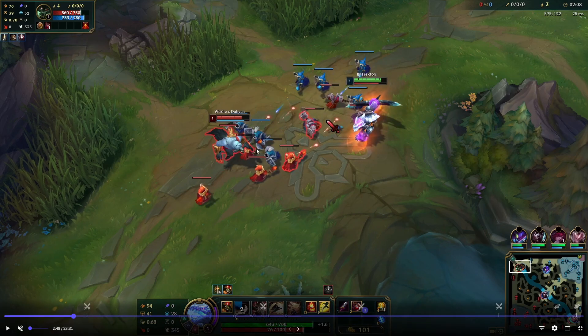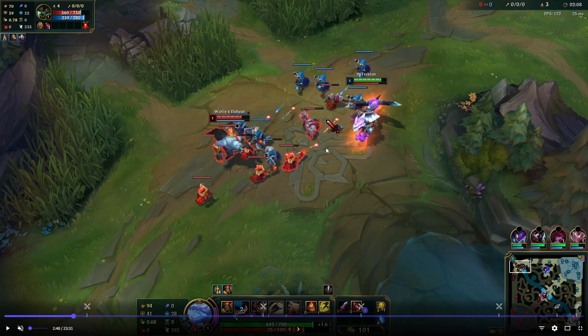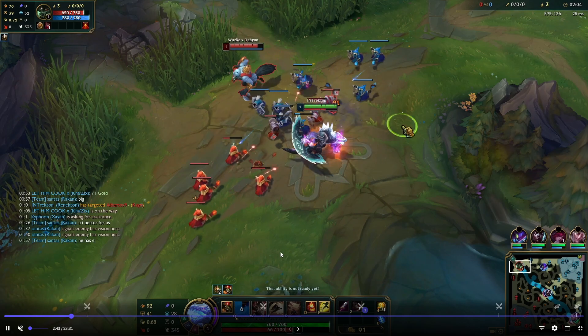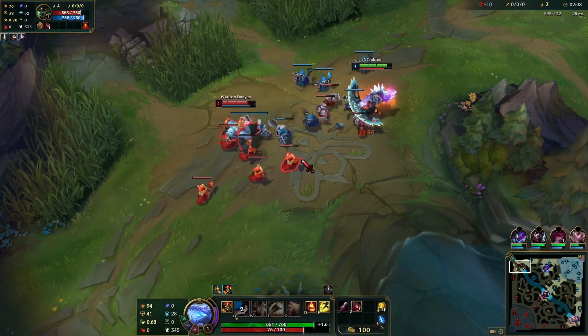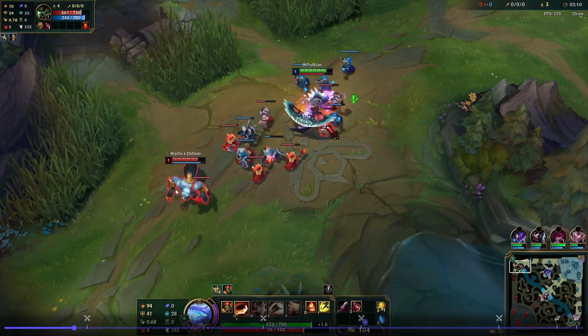Number one — the thing you need to do in this matchup is push. You need to get level two before your opponent. Right away I'm going to go for Qs, hit the minions, and keep my fury up. The way we beat Warwick is by literally just spamming Qs in the lane. Got a walking Q — don't auto attack him there because I'll be taking a lot of minion damage. See here I auto attack once and all these caster creeps aggro onto me, and so do the melees.